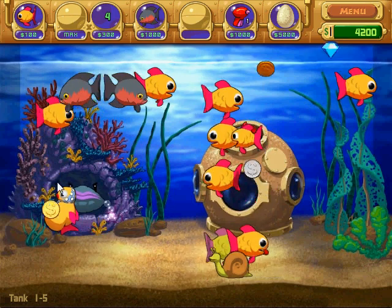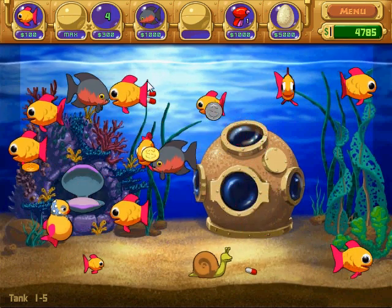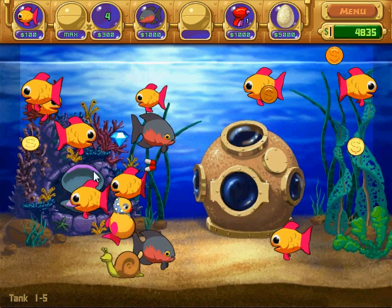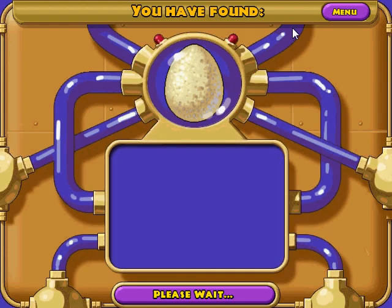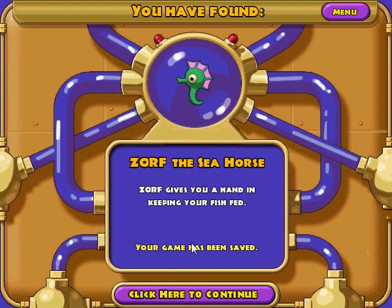Now I can show the minigame. And Prego's giving birth about 15 times. Here we go — we get Zorf the Seahorse! Now, I think the second I click this, it's going to go to the minigame, so I'm going to explain it.